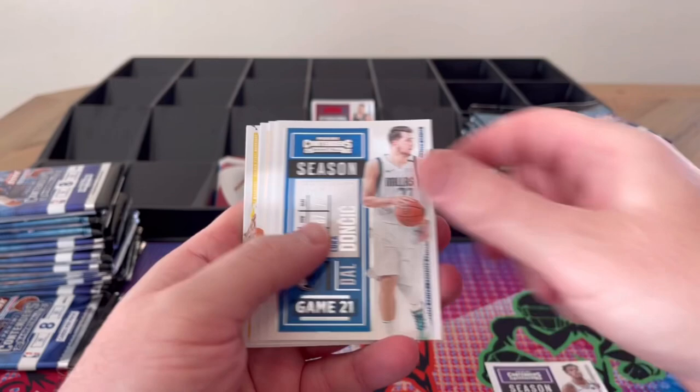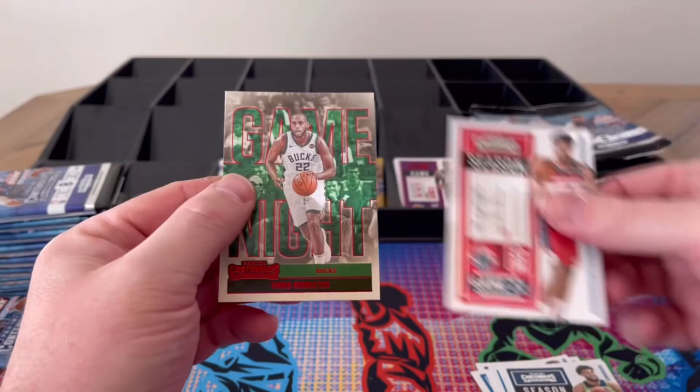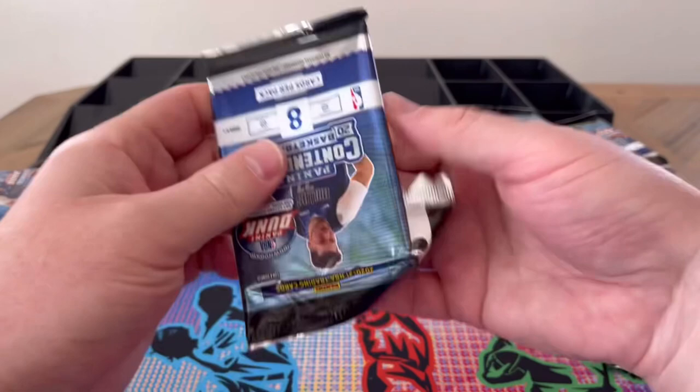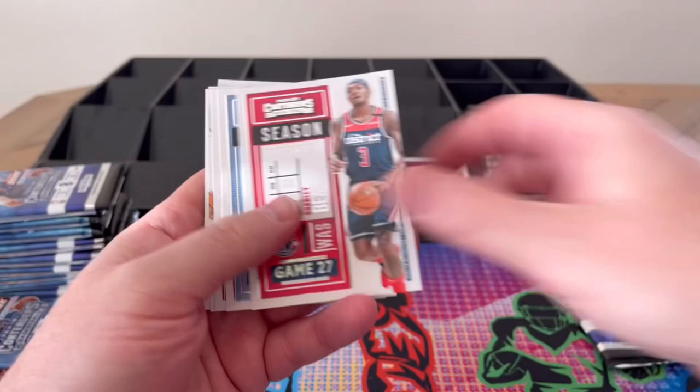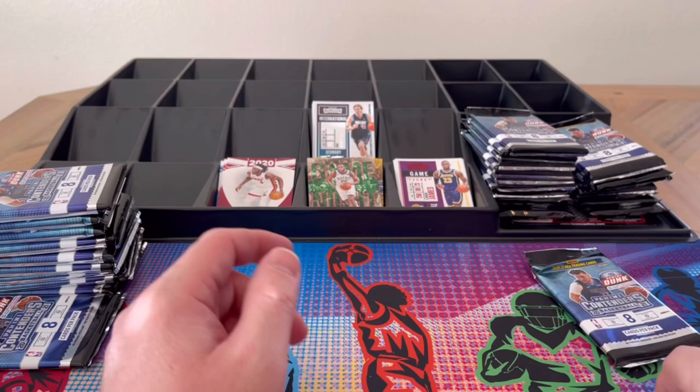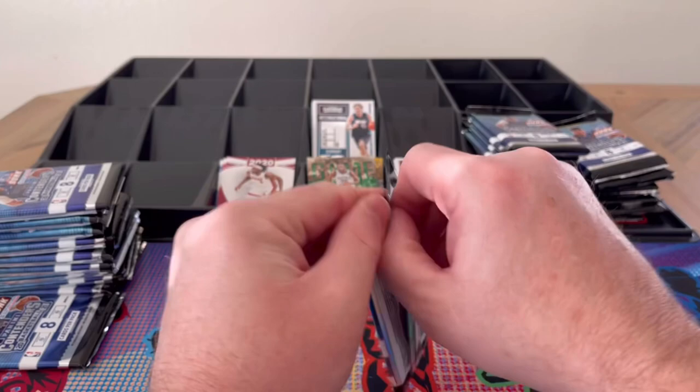Heeld, Doncic, Mills, Randall, Wiggins, Towns, Achimura, and Bucks metal — Game Night in red. Love, Beal, Morant, Ball, Marjanovic, Horford, Bertrans in red, and Nowitzki out of Germany — nice international ticket! First time seeing him at all in the set.